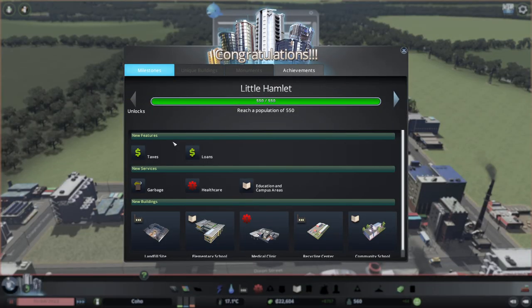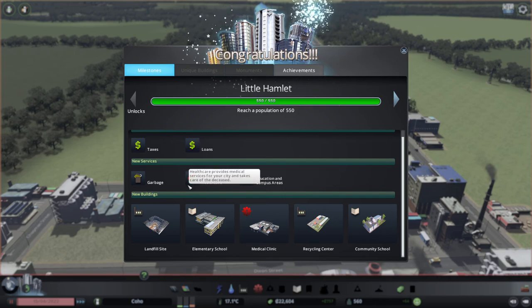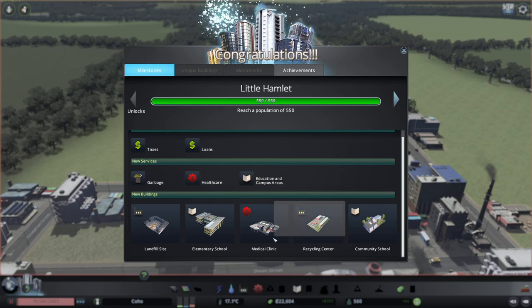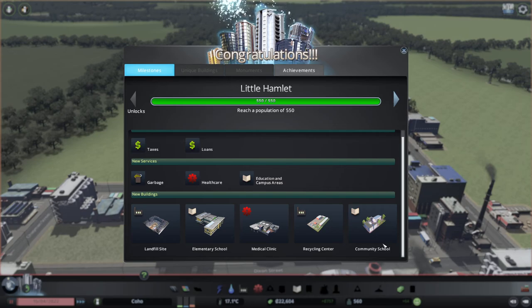There's nothing else we can do right now. Congratulations — we have reached a population of 550! We can now do taxes and loans, new services: garbage, healthcare, education. Expenses, expenses, expenses — I don't like it. Landfill, elementary school, clinic, recycling center, community school. I don't like this because it's expenses. That is not good.